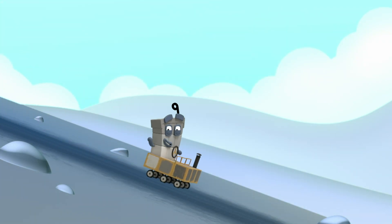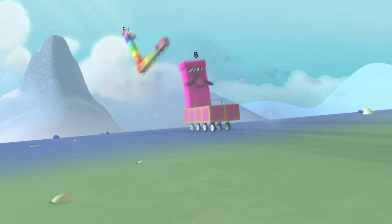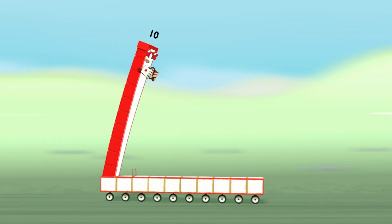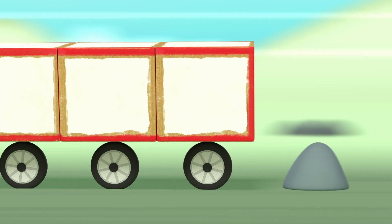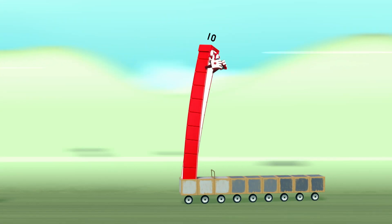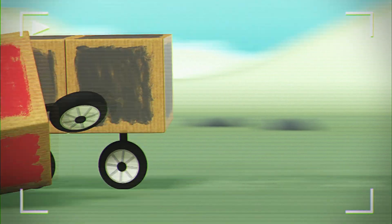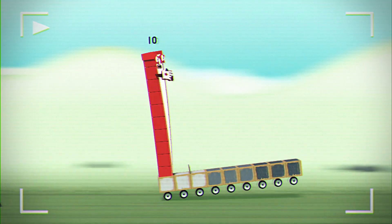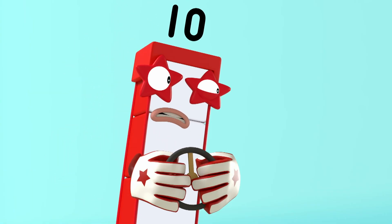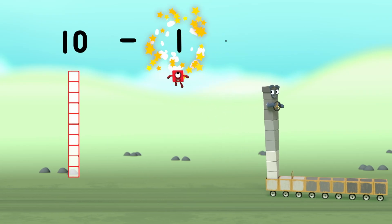Nice day for it. Hooray! Ten is in the lead. With ten wheels, she seems unbeatable. But wait! She's lost a wheel. Let's see that again in slow motion. Ten wheels minus one wheel equals nine wheels left. Ten minus one equals nine.